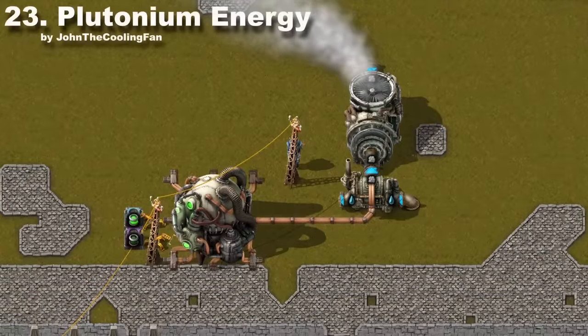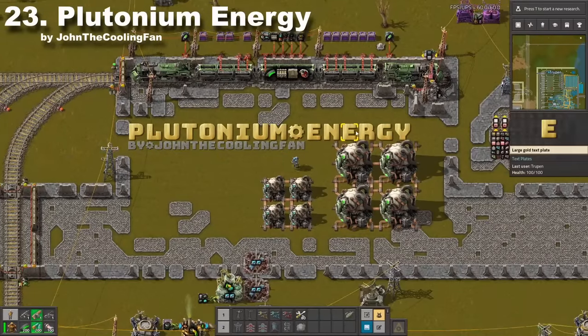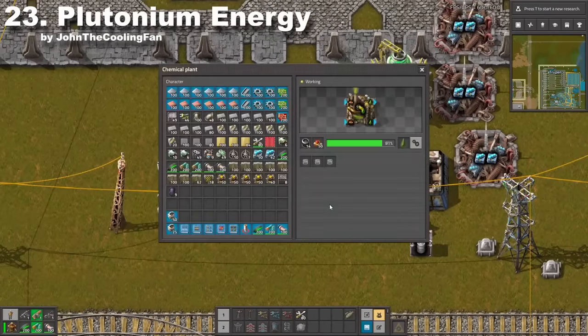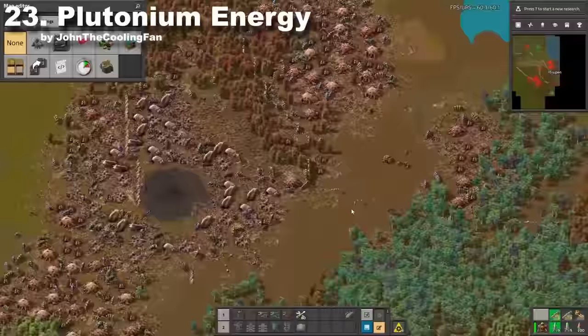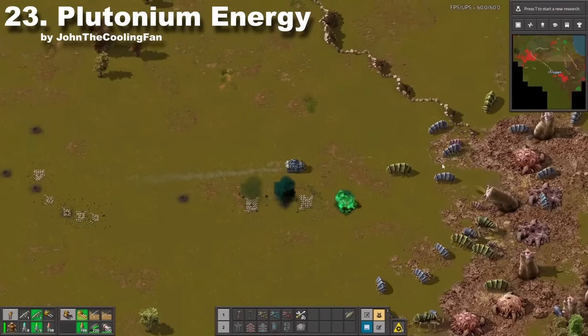Vanilla Factorio has only uranium, and it might get boring over time. So what about building plutonium reactors? Extracting plutonium is a very complicated process, but you will have a lot of fun building it. New types of nuclear weapons are also a nice addition — this is a vanilla nuclear bomb, and that's the plutonium version. You can also use plutonium tank shells while talking with biters.